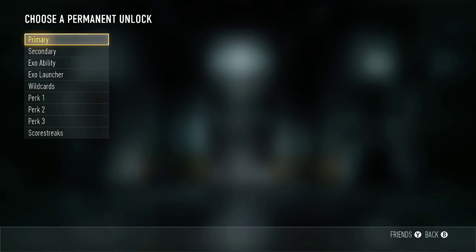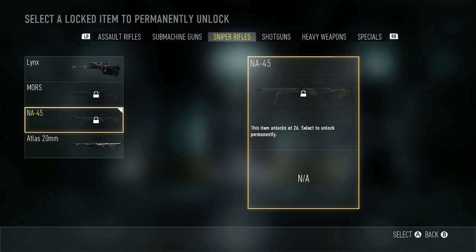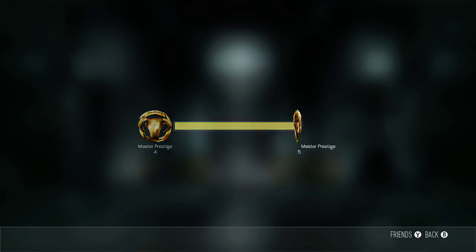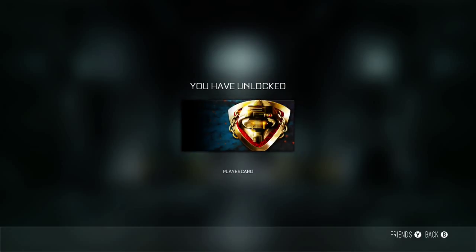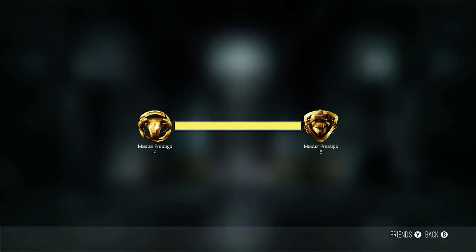I can't keep my attachments. For the permanent unlock I'm going to choose the NA-45 — it unlocks at level 26, so let's do it right now. Boom, there we go. I get a weapon now — the Polar Vortex. I do not have that variant, so that is good. The wind is blowing my door and making noise — I don't like it. But awesome!